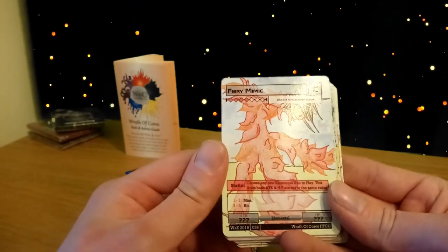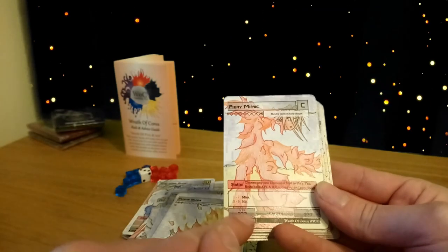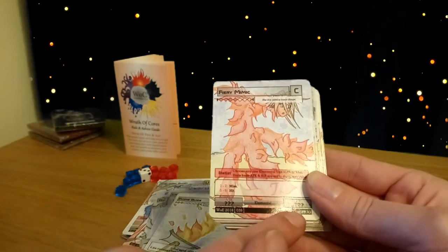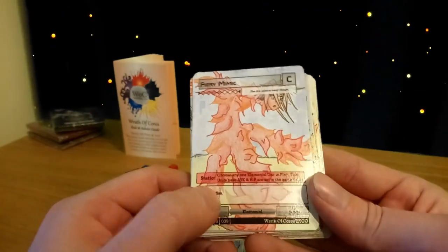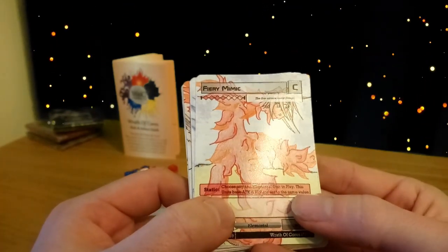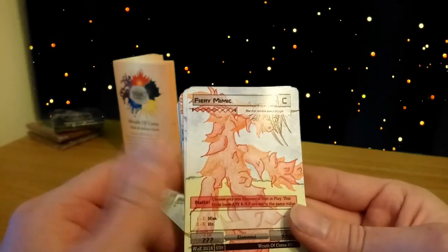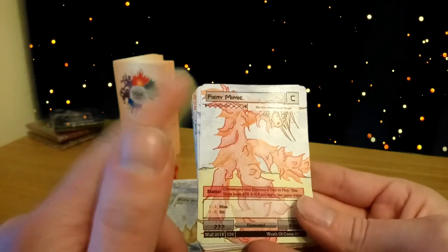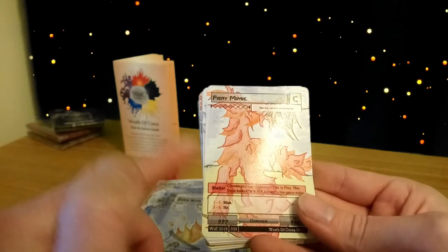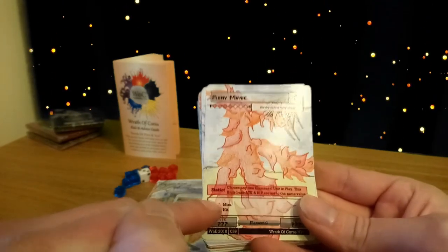Fiery mimic is a weird one — four red elements but it has question marks for its attack and HP. It has a static ability: choose any one elemental unit in play and this unit's base attack and HP are set to the same values. That can be really powerful depending on what you've got in play, though its battle rolls will always stay the same — it doesn't copy the battle rolls.